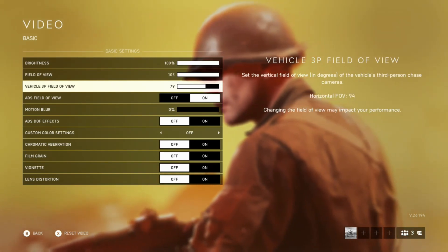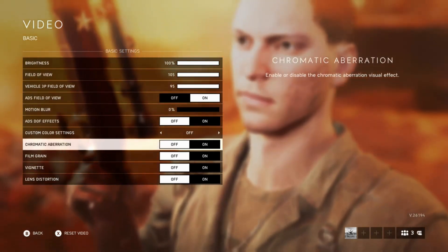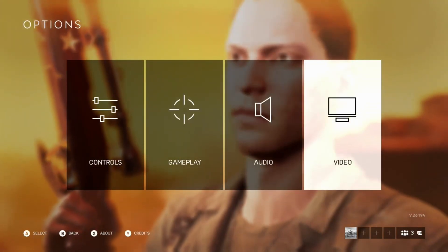We also get this vehicle third-person field of view — I turn that one all the way up so I can see everything that's going on in the battlefield. I also have chromatic aberration, film grain, and lens distortion all turned off. Turning all that off will help you see infantry on the ground more and make everything more clear.